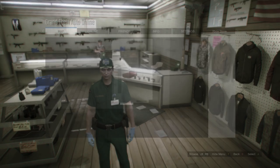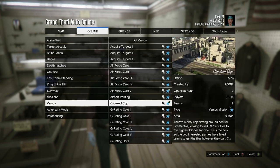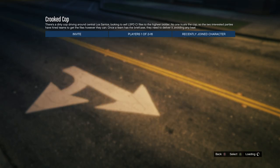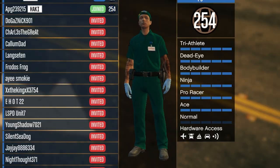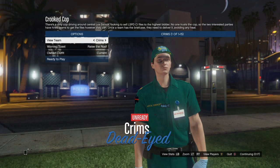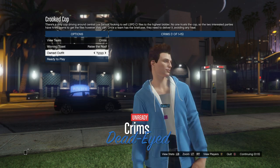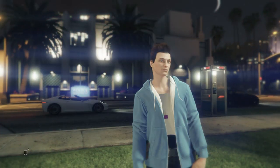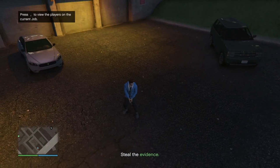Now make sure you have the paramedic outfit equipped. Press start, go into online, jobs, play job, Rockstar created, go down to versus, and start up Crooked Cop. Go down to clothing and set it to player owned, then invite one friend and start it. Once you get to the outfit selection, go down to owned outfit, scroll one to the right, and you should see the belt merge onto the outfit. Ready up - you can actually see it through the hoodie.